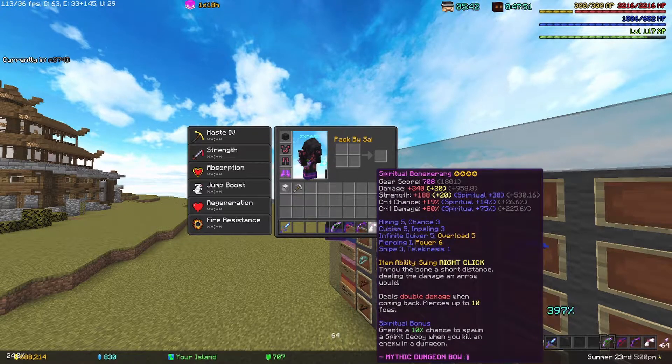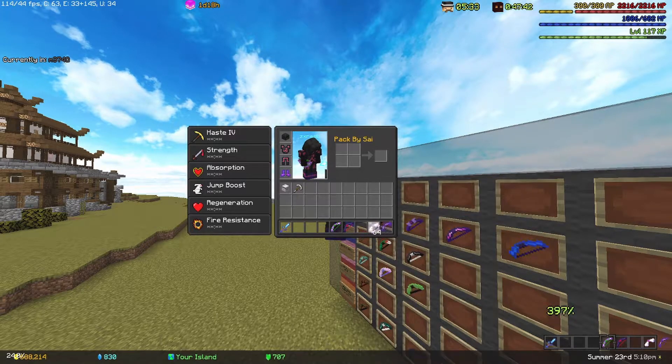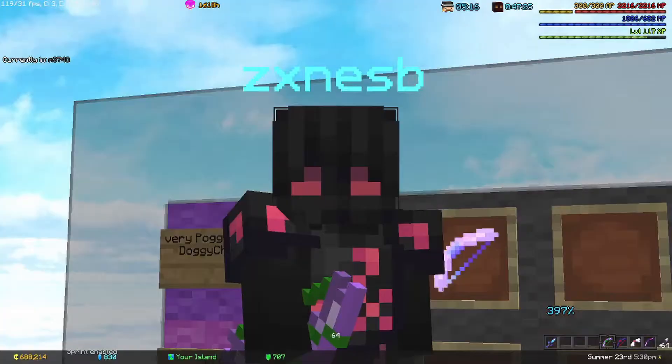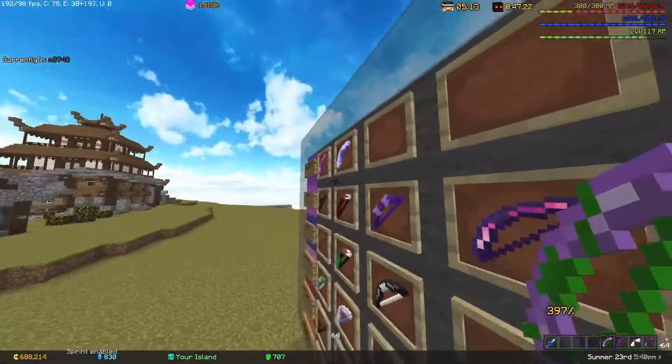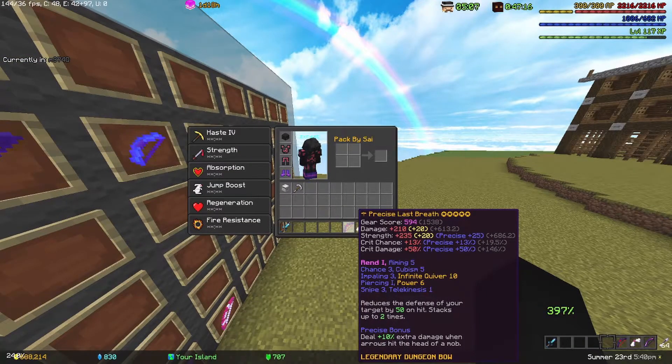Now for the best bows in the game — crafted or dropped from dungeons. Starting with the Spirit Bow: damage plus 210, about 1.5 million clean. You can use it as a ghost and the Spirit Bomb ability is there, though not that impressive. As a base bow in dungeons it does a lot of damage — it's a good bow.